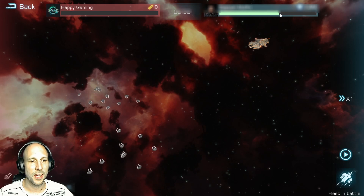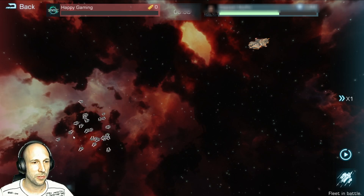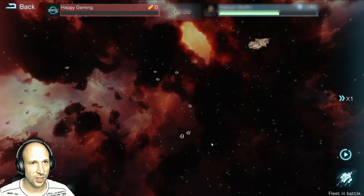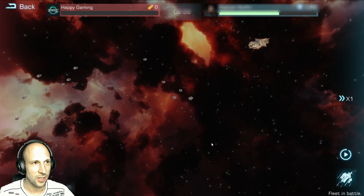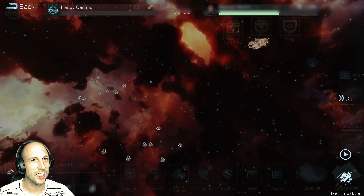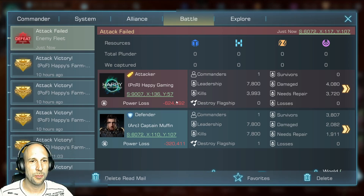1.2 million left. There are a lot of frigates still flying around, doing their victory turnaround. That's much worse than I was expecting — I was thinking the cruisers would perform a little bit better. We only killed around 4000 leadership versus the Artemis killing all 7800 leadership of our fleet.